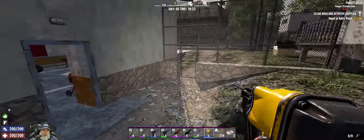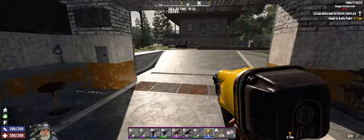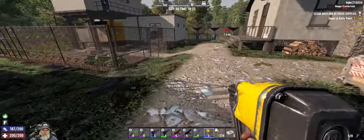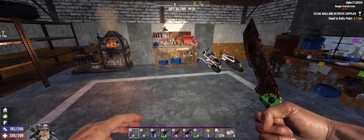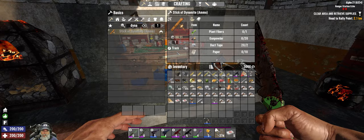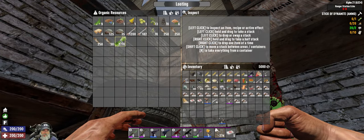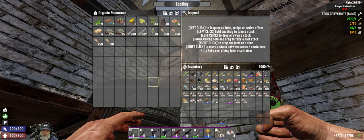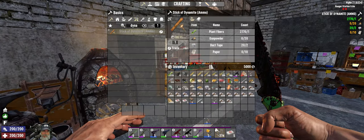Yeah, we gotta get an actual defensive wall around this place. The horde base is number one priority. Oh, we got crops to harvest too — yeah let's do that also. Let's get the dynamite crafting done first. So to make dynamite we need all that stuff — we need plant fibers, we need duct tape, of which we have some — oh, I made that duct tape because I needed more repair kits.